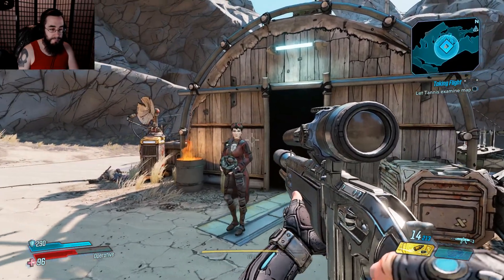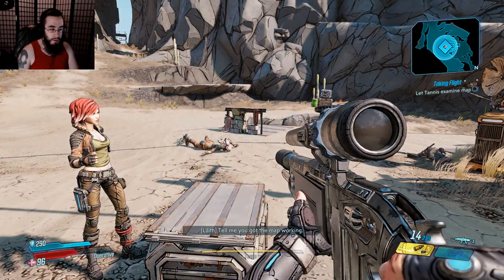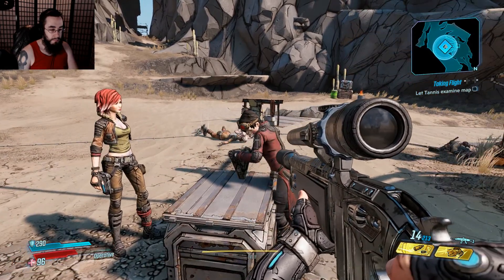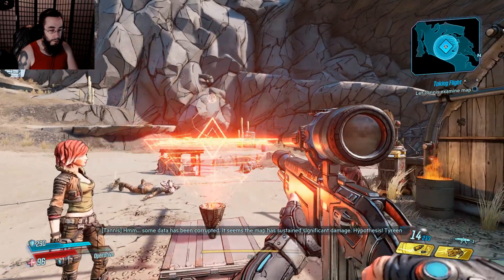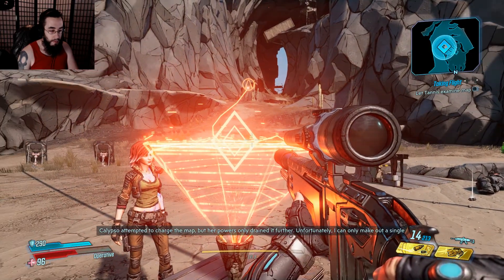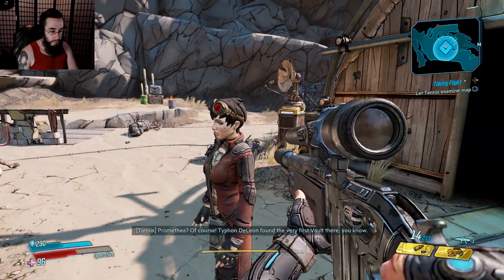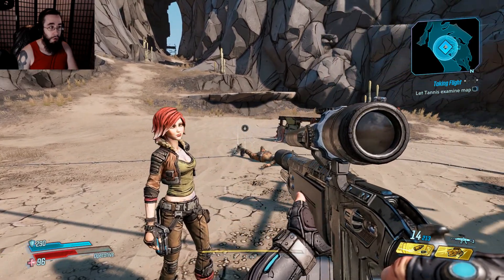Lilith says: 'Tell me you got the map working.' Tannis replies: 'I did what I could given my vast intellect but limited resources — shall we give it a go?' Some data has been corrupted; the map has sustained significant damage. Hypothesis: Tyreen Calypso attempted to charge the map but her powers only drained it further. Unfortunately, Tannis can only make out a single planet. Typhon De Leon found the very first vault there. 'Good work, Tannis — we're off to Promethea then!'